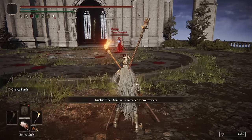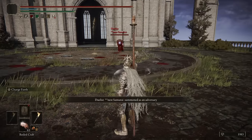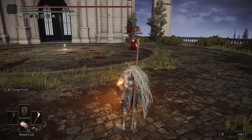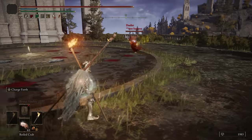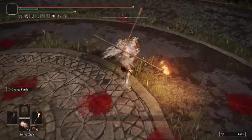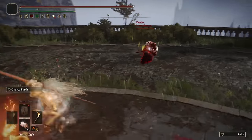Moving on to our next opponent, we have Honest Samurai. Hello there. I'll give you a bow as well — love the outfit, looks very cool. I have my Honest Torch Pole. Is it a Moon Veil though? Hard to tell right away. Oh no, it's raining — it's nerfing my pole even more.